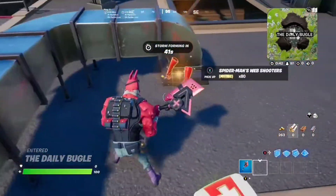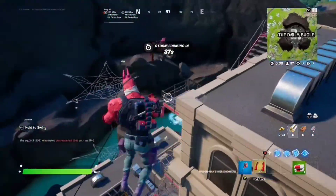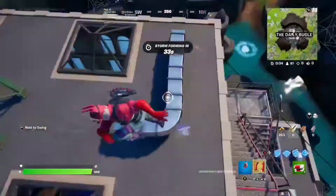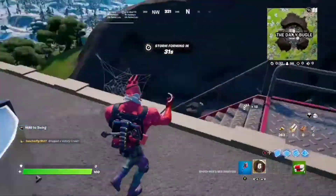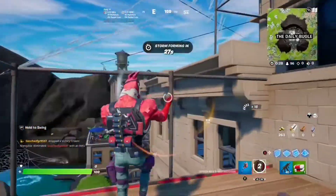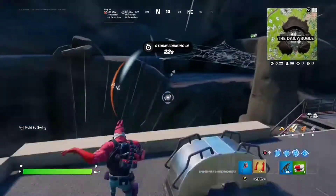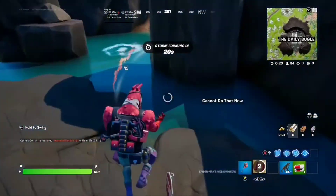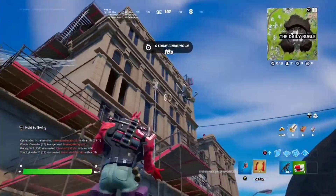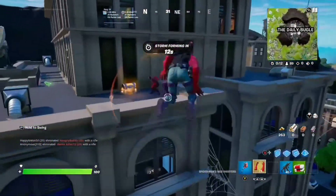I landed at the Daily Bugle and found one — it spawns right there 100% of the time I think. This thing is so sick, so cool. I really like it, 10 out of 10. Now it does reload if you do a few swings, but if you stop and land on the ground it will reload. So you have to make sure you're swinging on every object you can so you're not having to reload it.